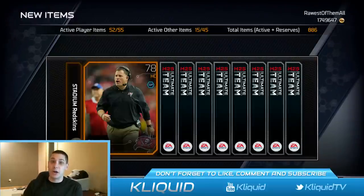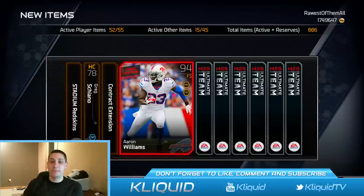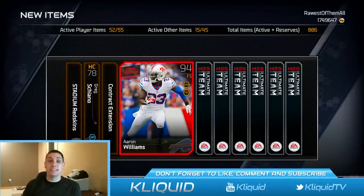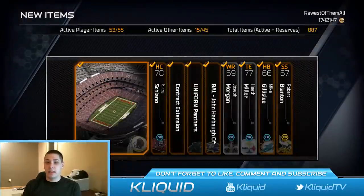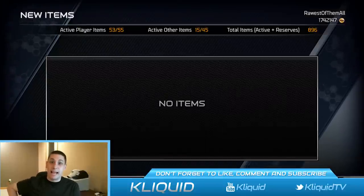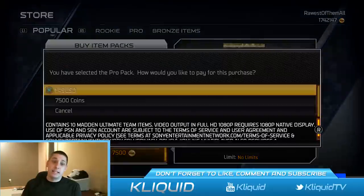Moving on to pro pack number three. I really have not had great pack luck after opening that Lawrence Taylor. I know I've gotten well worth my pack opening luck for the entire year. And there's a final edition Aaron Williams — this will probably be the best card we get in the entire bundle. I don't know what it's going for right now; I think it goes into the Joe Thomas final edition collection, so it's probably worth something.